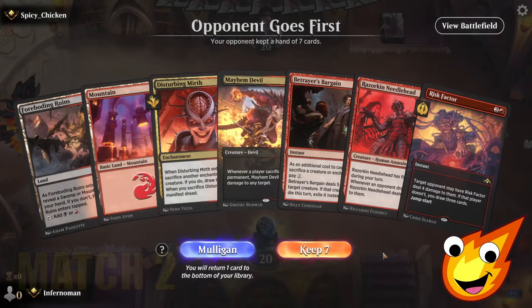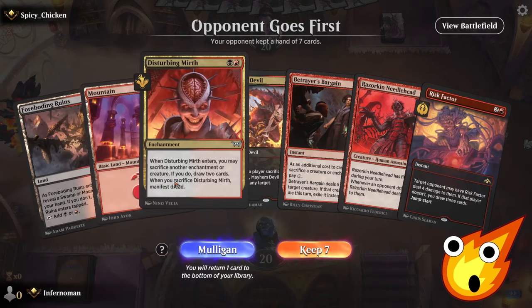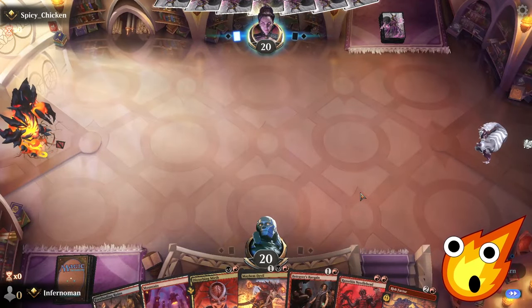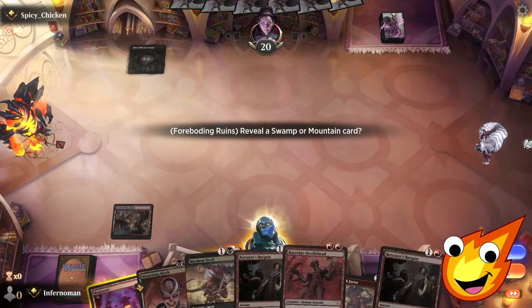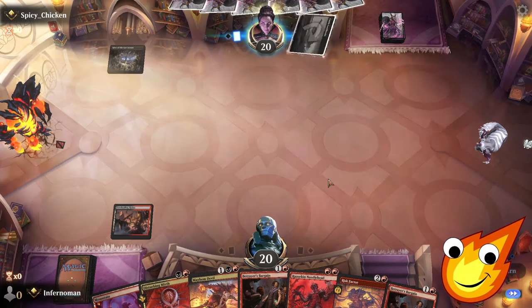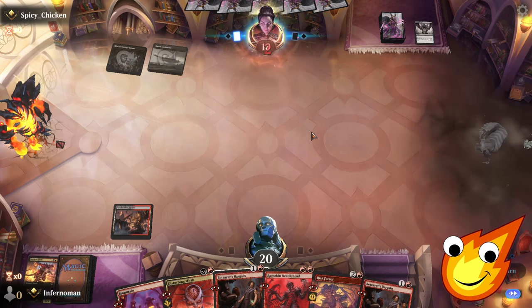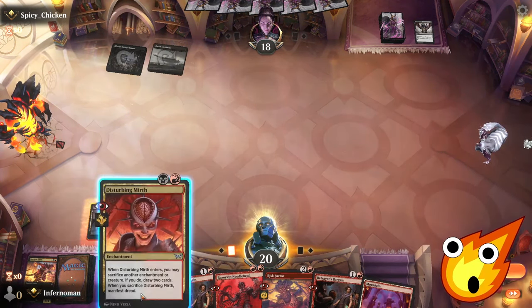Game two. Can the Punisher punish our opponent? We have decent mana this time. We keep and hope to draw into more action. We get Betrayer's Bargain and Foreboding Ruins revealing the mountain. Opponent plays a tap land. There's the Thoughtseize — they discard our Mayhem Devil, which probably means they didn't have an immediate answer for it. Razorkin Needlehead comes down. Opponent draws, we ping. They're on mono-black, so they should have some removal.